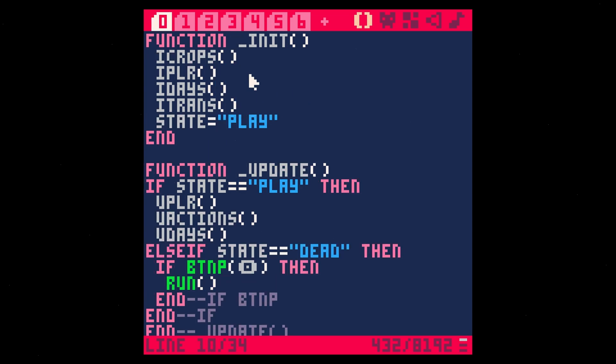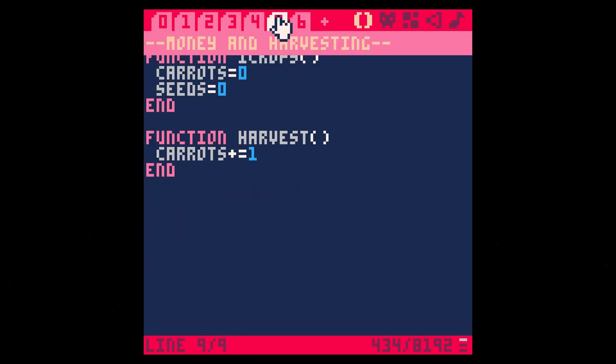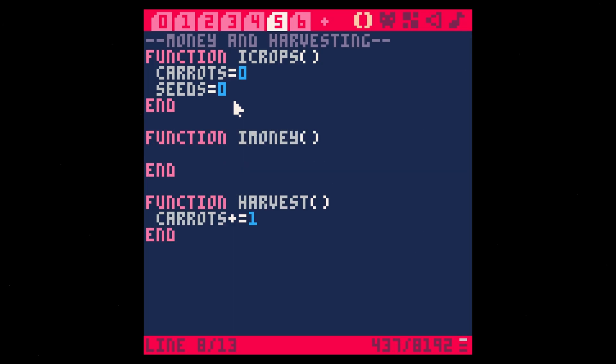When we first start out, let's initialize our money. We have our money and harvesting here. We probably don't need to split these up in different functions, but it's okay. Money equals zero — actually, let's start with something. Let's start with $12.